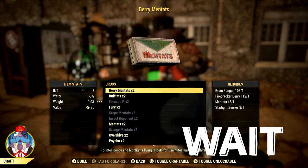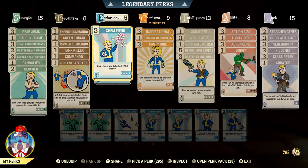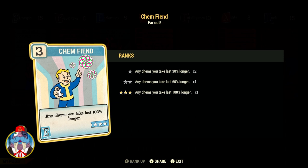Don't go popping those berry mintats just yet. The last thing to know is to make sure before you start taking them that you have Chem Fiend on. This makes chems last 100% longer at three stars. It's under endurance, but if you can put three points into endurance to get this card, it's worth it — especially if you're trying to level up faster for that extra XP. Since these are hard to make, you want them to last longer so you're not running through them every couple of minutes.